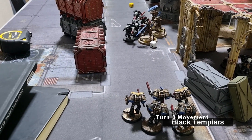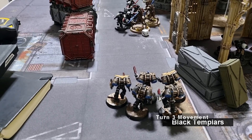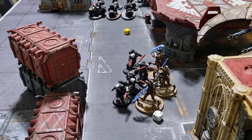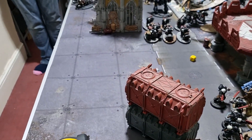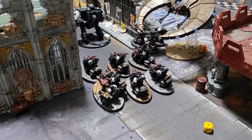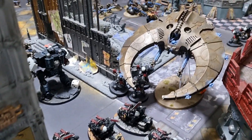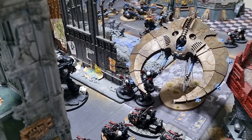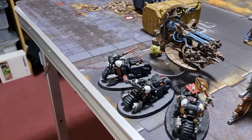Templars Turn 3 end of movement: the Vanguard Veterans have dropped in to assist with killing the Skorpekh Destroyers. The Bike Squad has moved back so their meltas are potentially in range of the Night Scythe, which Tom doesn't want roaming freely. The HQ units are still in combat. Divine Protection and Fervour of Devotion were successfully cast.